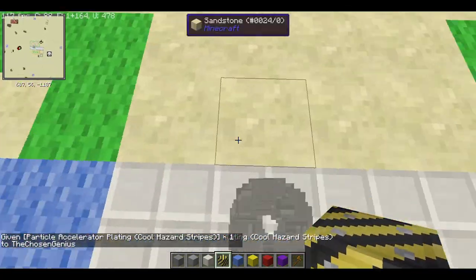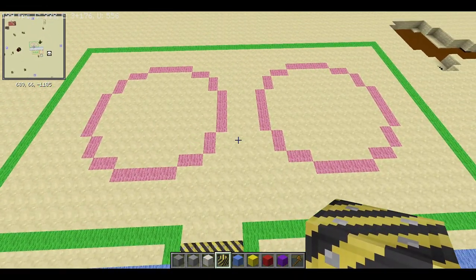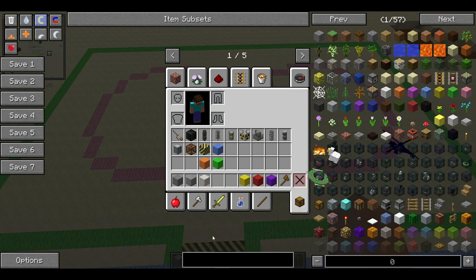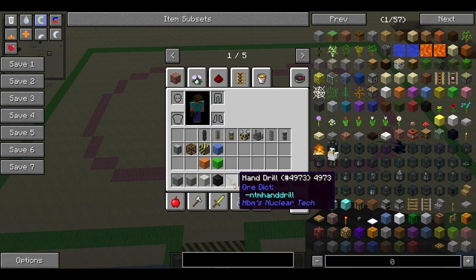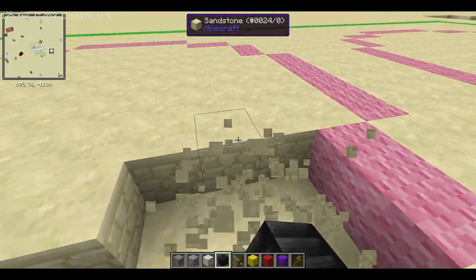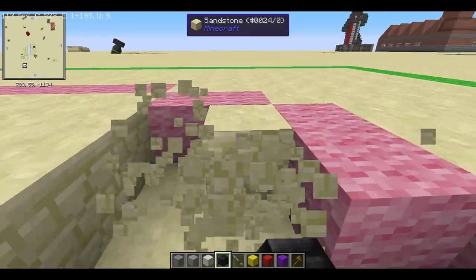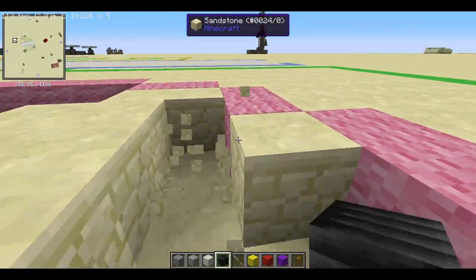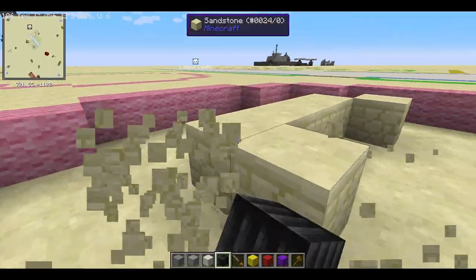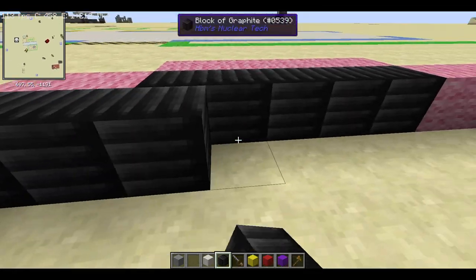I also have colored concrete in my inventory — that's mostly for decoration. Now, Room 1: the Chicago Pile. I've already covered this before on my channel. Very simple — just grab a lot of blocks of graphite and some hand drills, and start making a shape like this. Then just dig out and fill this all in with graphite.